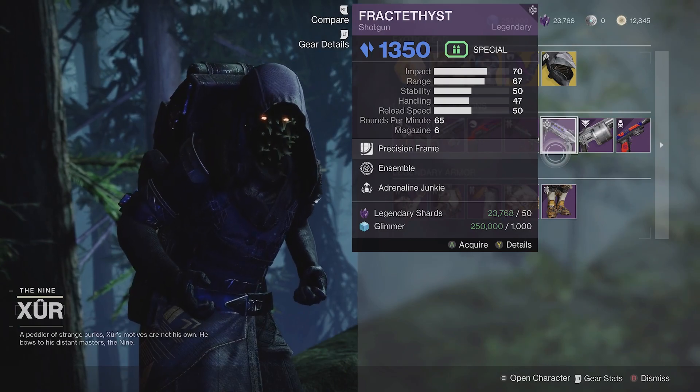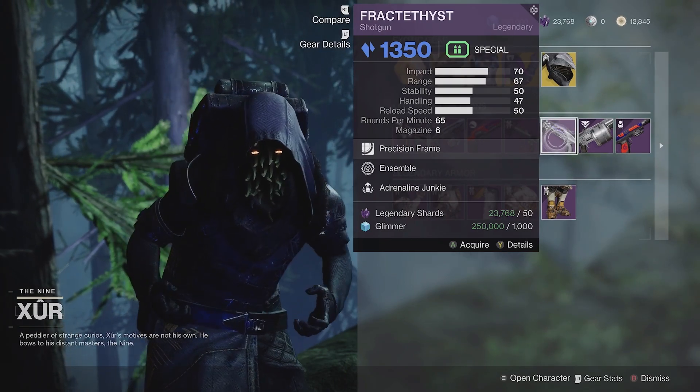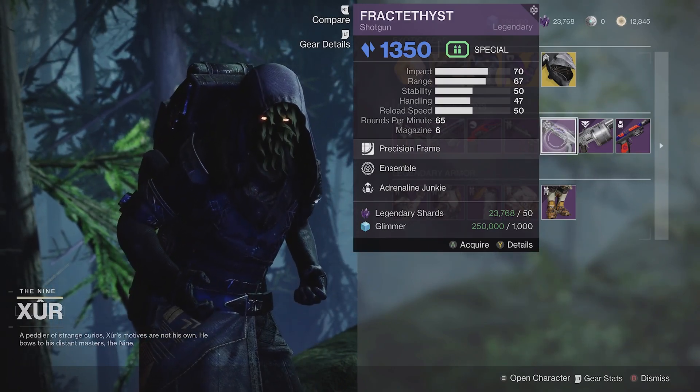And then Fractithist — this is one I think we're going to skip over. I don't really like the roll: Ensemble and Adrenaline Junkie. It's okay, but we've definitely seen better rolls of Fractithist from Xur before.